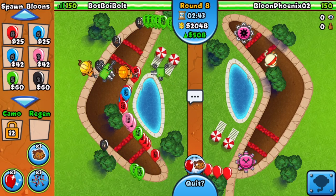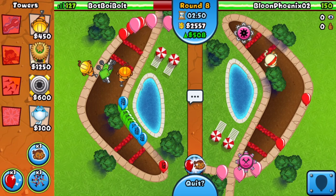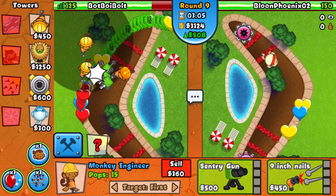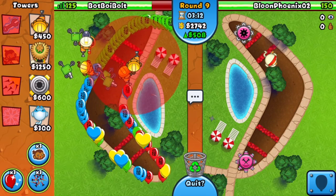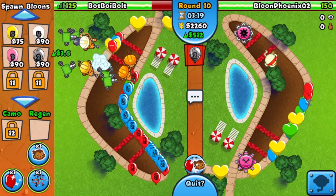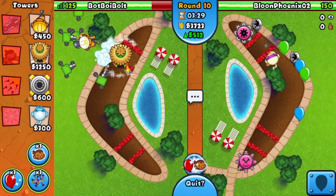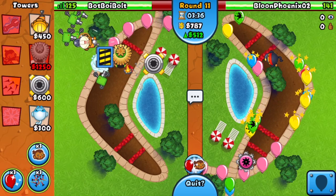When I go for the balloon trap, it'll be right here so the Village is within range of both my Engineer and Spike Factory. I'll upgrade to another 9-inch-nails to help clean up. He has no lead detection so let's send camos. I'll go for a Village right here to decrease the cost of the balloon trap upgrade — there we go. Now I'm going for the Spike Factory in the back of the map.